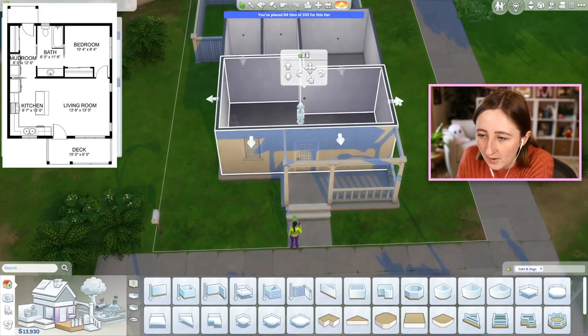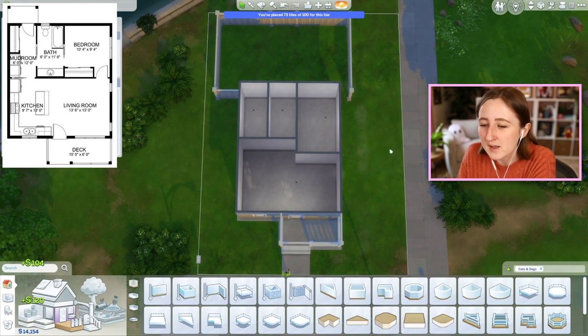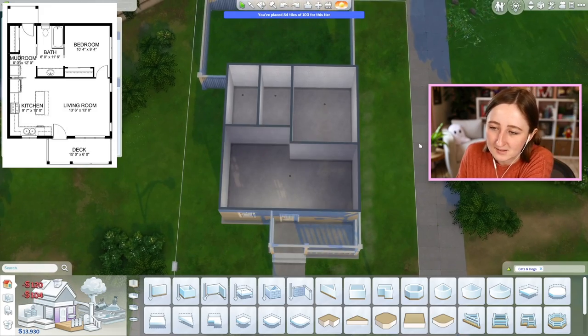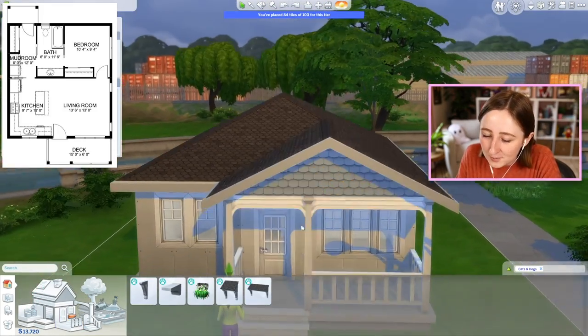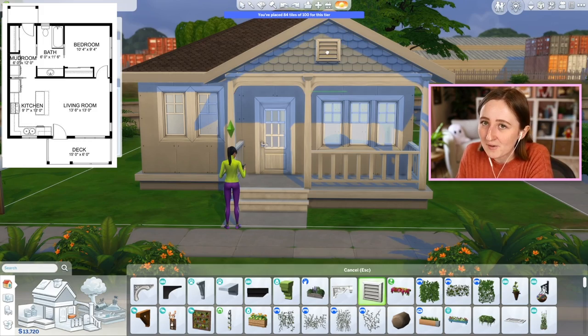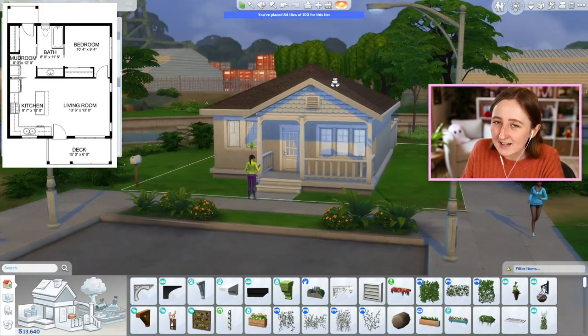I wonder if I made it skinnier on this side. The bedroom's gonna be a weird shape — you can't really fit a bed there. Never mind, we can't make it smaller, it's gotta stay a square. We can make this work, it just might take me a second to figure it out completely, but it will work. We have a couple decorative things I can add, and I do think that helps.